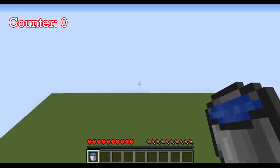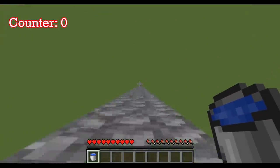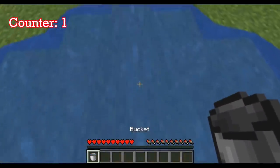We're going to start with one of the most obvious: the MLG water bucket. Everybody knows you can cancel fall damage like this. It's the classic way. That's one on the board.